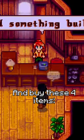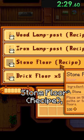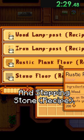Now go up to Robin's and buy these four items: the wood floor recipe, stone floor recipe, rustic plank recipe, and stepping stone recipe.